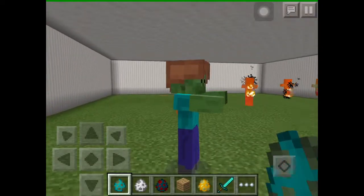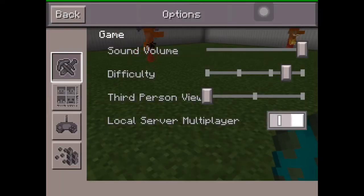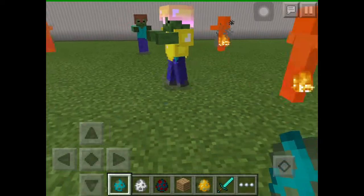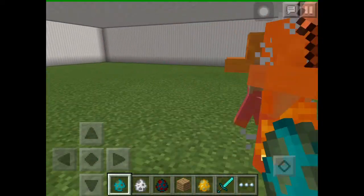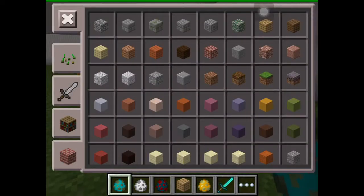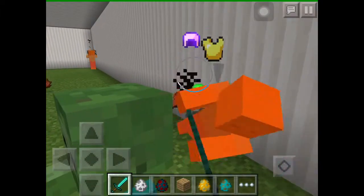On normal difficulty, one zombie has a leather helmet — that's possible. The next difficulty is hard, where they can get enchanted armor or weapons. You can also get a chicken jockey on hard, and one zombie is holding a shovel. They're all going to die in a second which is weird, but that covers the difficulties.